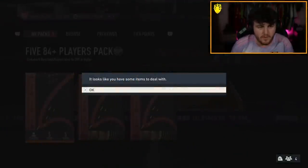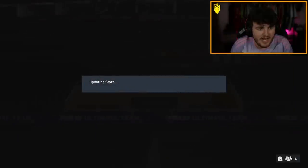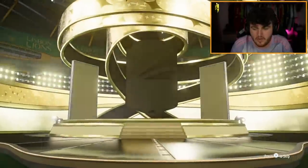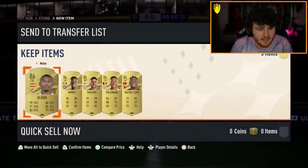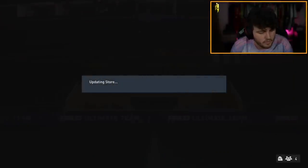We have 15x84 players right now to open — 3x84 plus times fives. We're still hunting for that Foot Birthday icon. First one's going to be a gold walkout — I thought it might have been Mane, it's going to be Mendy, fair enough, 86 rated. We have 2x86 and an 85 — not a terrible pack, not amazing, but we'll store it in the club.